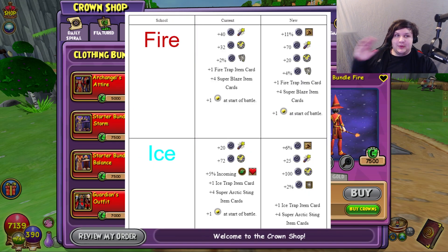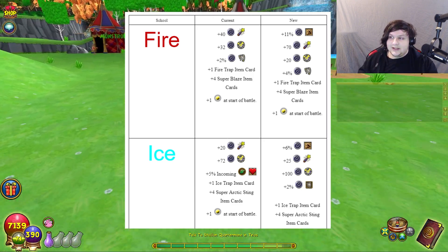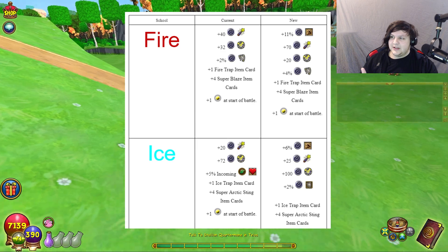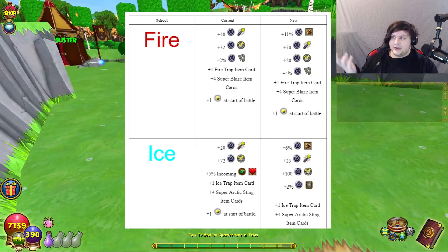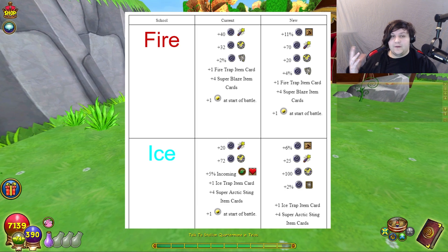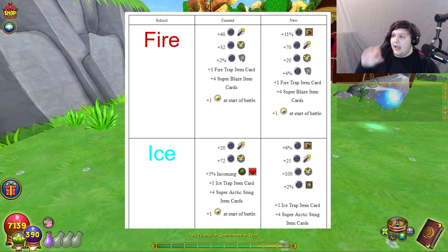I gave it 70 crit because 70 crit is more apt for that level if you look at most other stats, 20 block, which is fair because I gave it stats based on what type of school you are — so Fire is a bit more offensively focused — and then 4% pierce because I think that 1 to 2 pierce is severely underpowered.